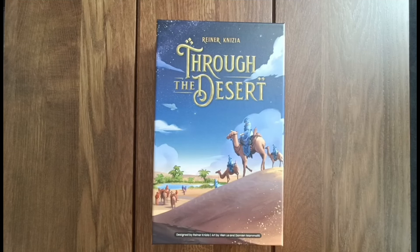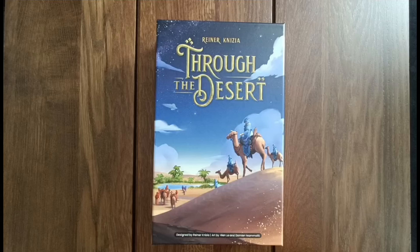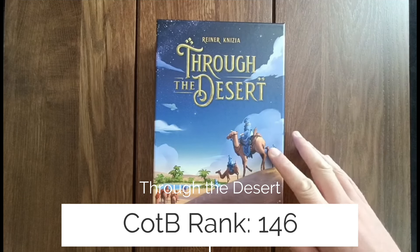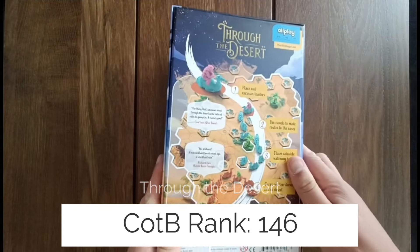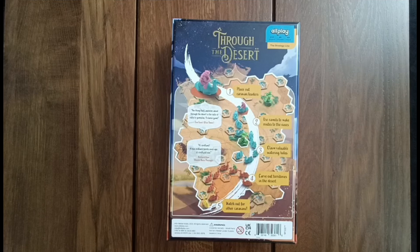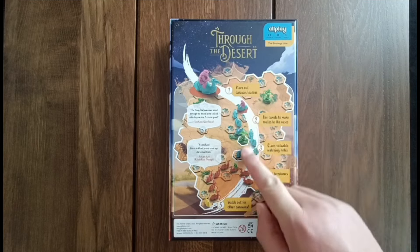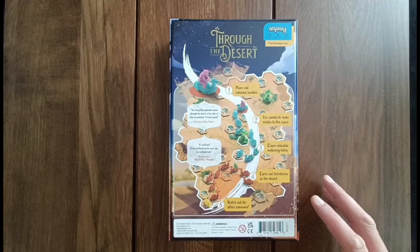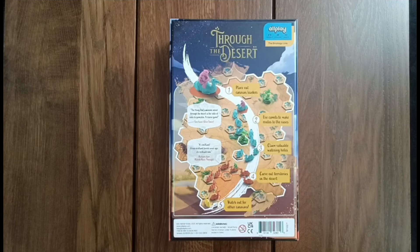Let's start with Through the Desert. This is the newest version, or the reprint of the classic Through the Desert by Reiner Knizia, reprinted by Allplay in a nice small box — quite happy that it comes in a very manageable size and won't take up too much shelf space. This is kind of the forefather of the Knizian route-building style games, where you're extending caravans of camels to section off areas of the board, or to reach tiles to collect victory points, or oases for more victory points.